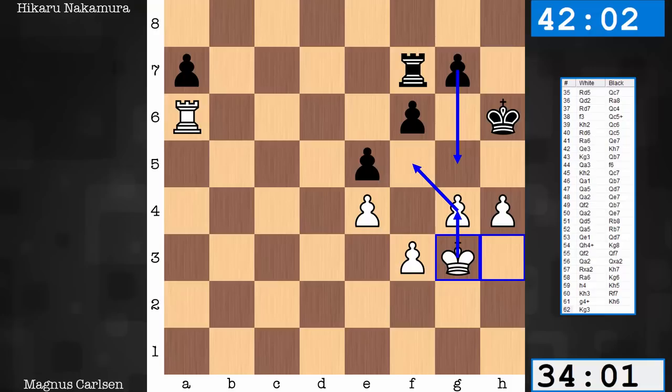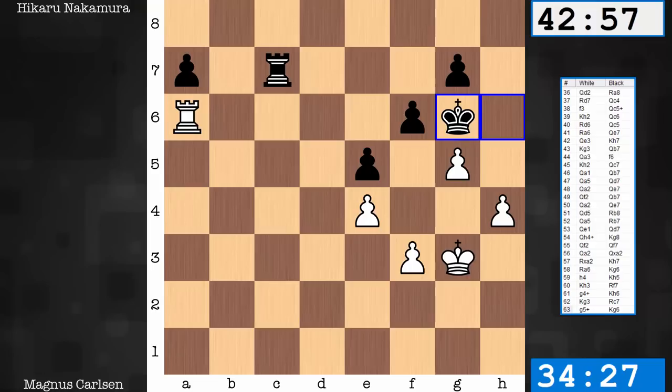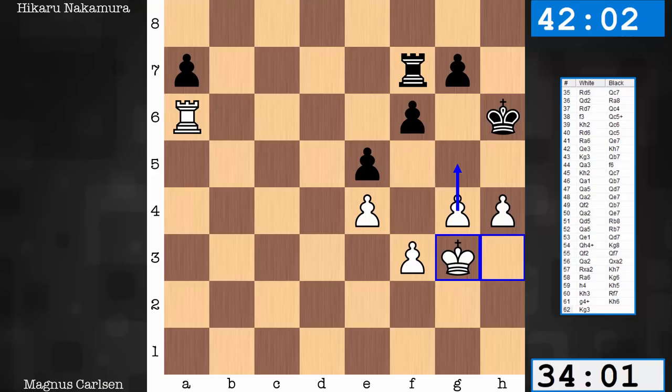Suppose Black just sits and doesn't budge with this pawn — plays Rc7. This is how White could get active: g5, that pawn is pinned. If Kg6, then Kg4. H5 takes, Kf5 — this pawn will fall, this pawn will fall, and soon the Black King will fall. In short, I believe Black does not want to see the White King get activated in this way. However, Black can allow this g5 move, but would have needed to see this sneaky stalemate resource. What is this stalemate resource?